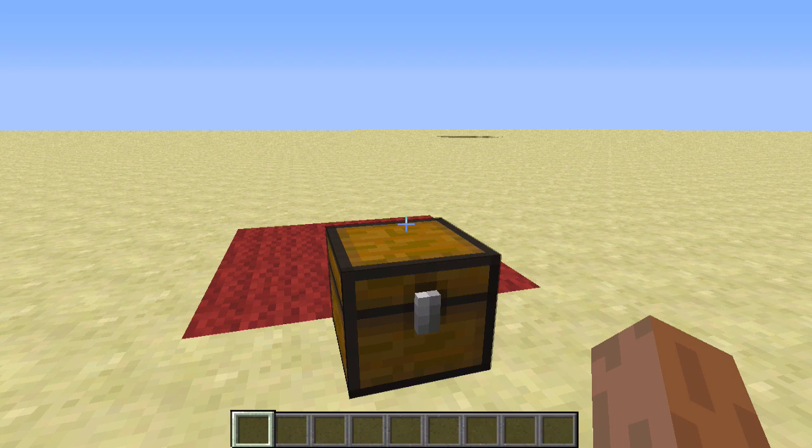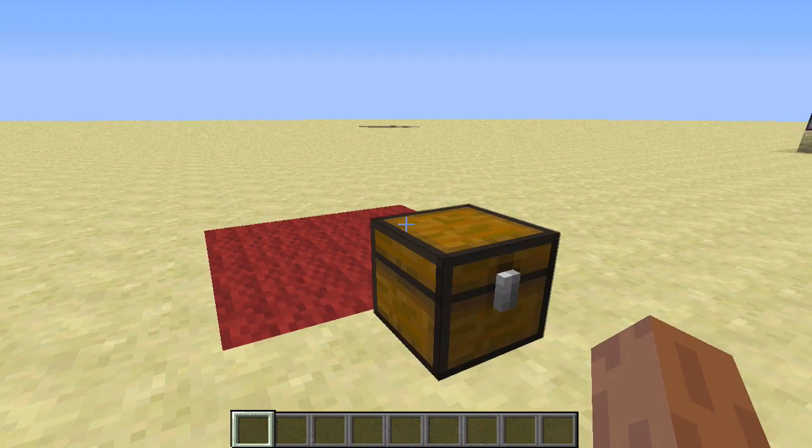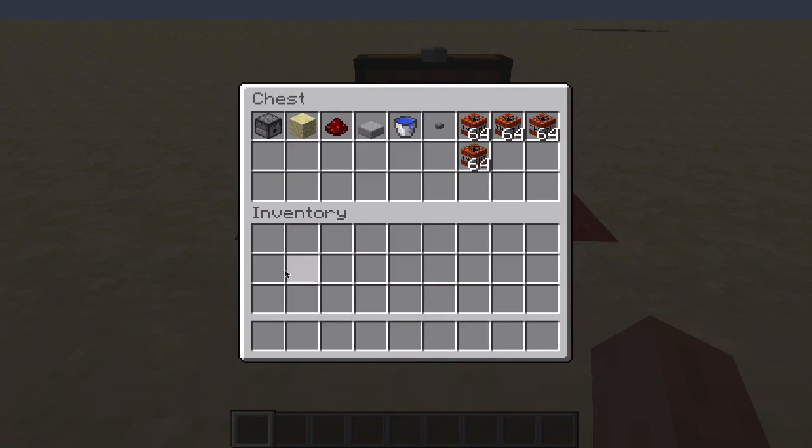Alright, here is the 30-second tutorial. Before you begin, I recommend doing some cardio like jumping jacks or stretches so you're ready to build. Here are the materials you will need: four dispensers, assorted solid blocks, three redstone dust, two half slabs, one water bucket, two buttons, and good old TNT.